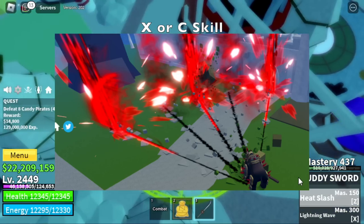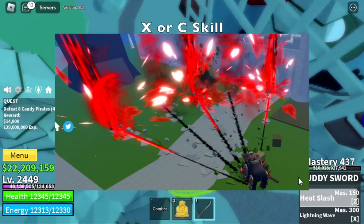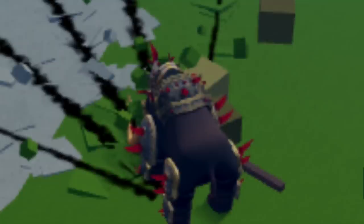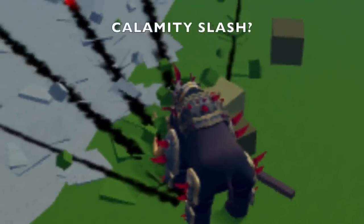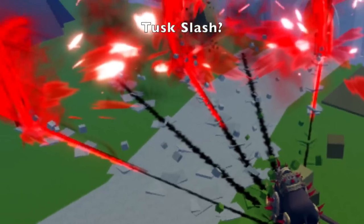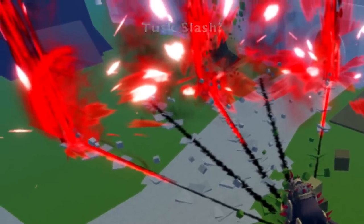So next one is the X or Z skill. This one is also posted by RipAndra. I think this may be a long to mid-range attack. So if you're gonna ask me, what is the name? Calamity Slash — is that good? Because Jack is a Calamity, right? Or Tusk Slash. I prefer the first one.